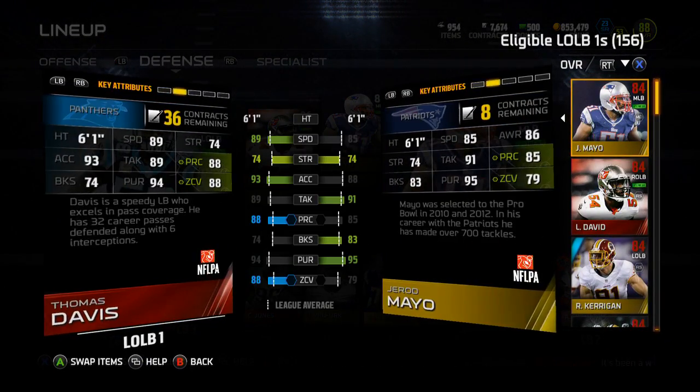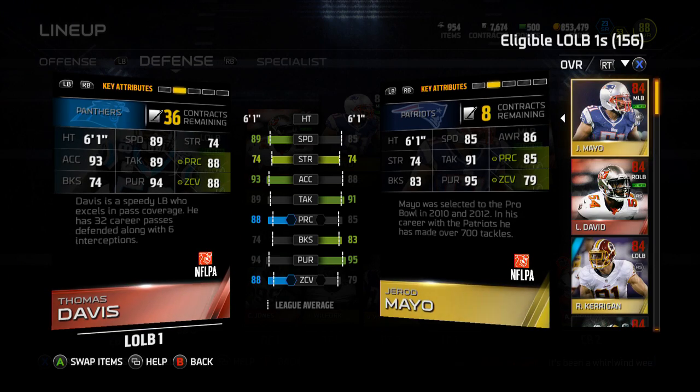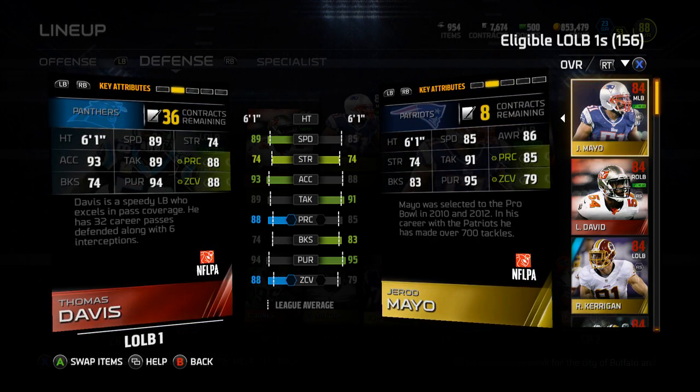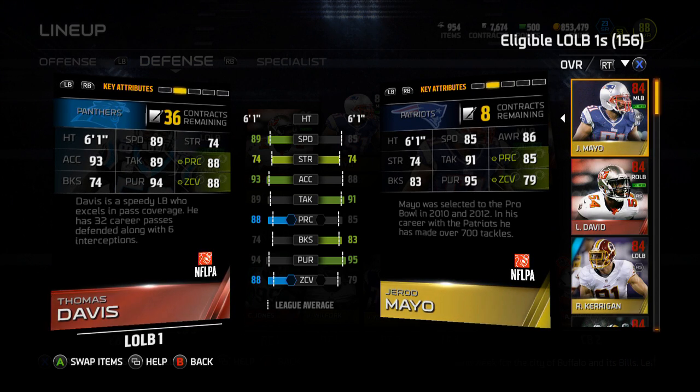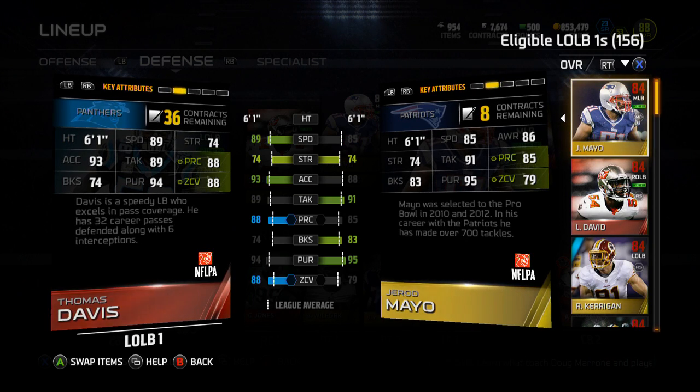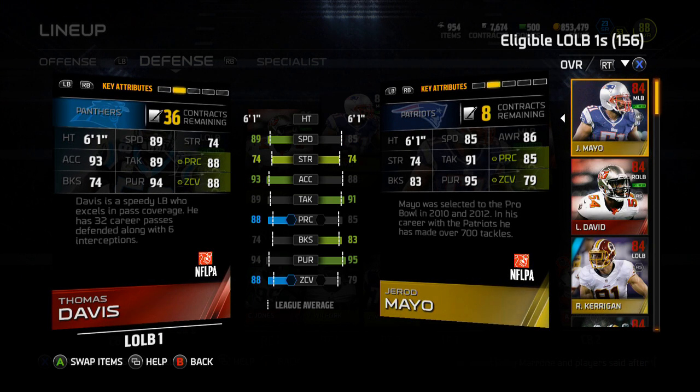If you take a look at their stats, they are monsters. I'll show you their price, but they're 86 overalls. Thomas Davis has 89 speed, 74 strength, 93 accel, 89 tackle, 88 play rec, 74 block shed, 94 pursuit, and 88 zone.